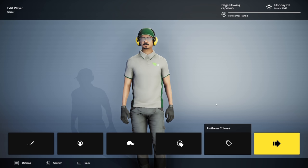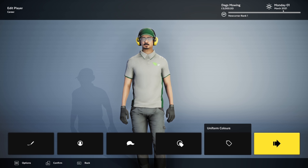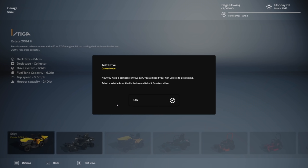So we have our player — this is us, working for Dag's Mowing. It is Monday the 1st of March 2021, so the grass is going to be growing fast pretty soon. We've got the name, the logo, and the player. Start a company — career mode. Are you happy with your company setup? Yes we are, select accept.